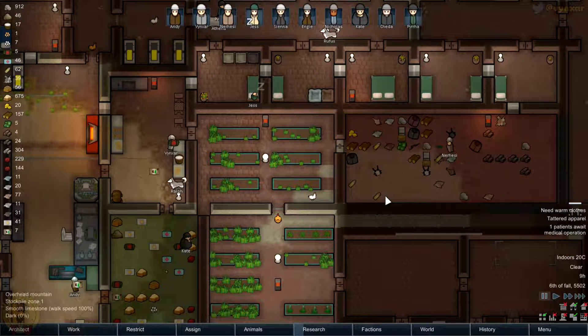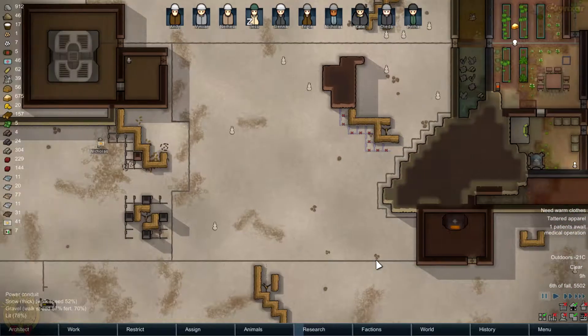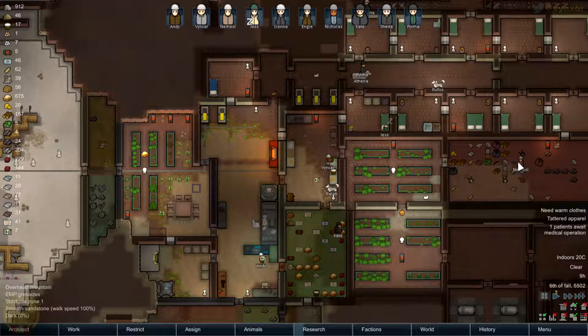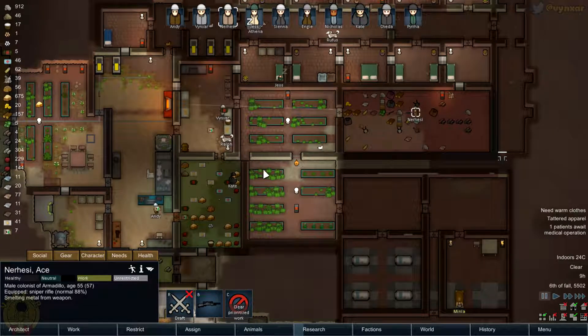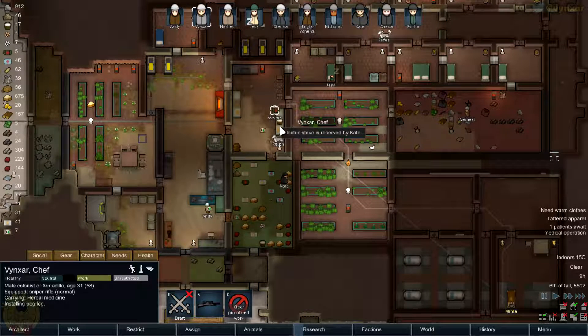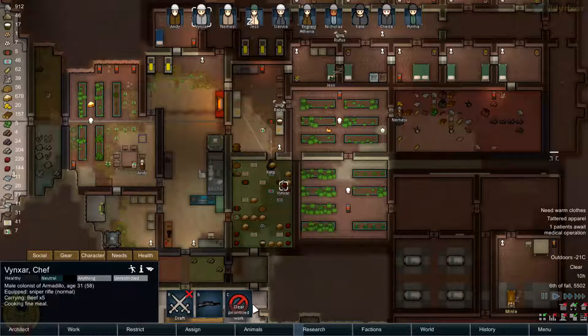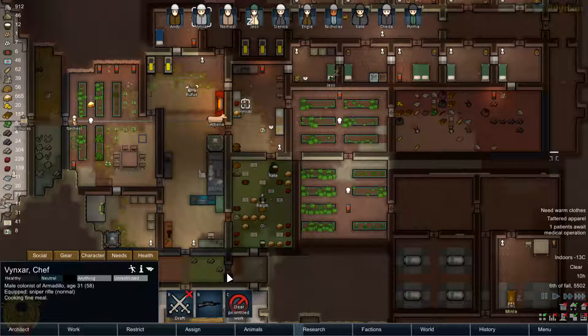I'm going to ask somebody like maybe Kate to finish this little bit of conduit. We don't have the metal. I'm going to ask somebody to take care of the crafting. Maybe Nahasi - it's going to take a while so I might want to do it later. I'm going to finish cooking first. We'll just deal with that later on. I need somebody to give us a bit of steel first.